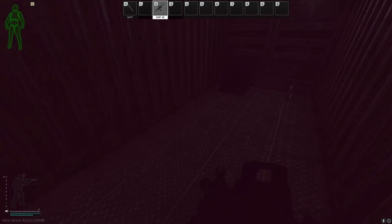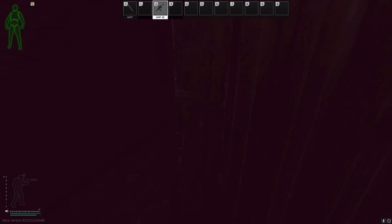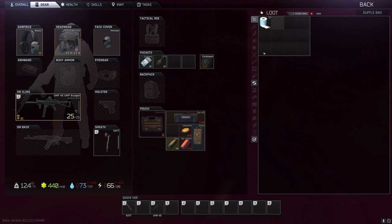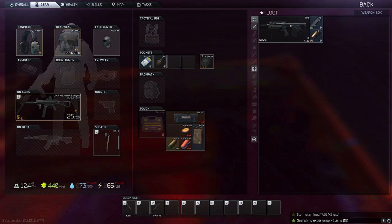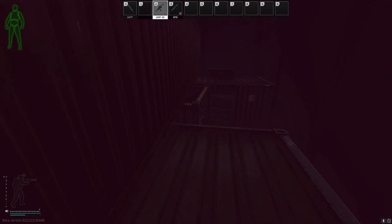We're going to start this run with some of the weapon cases on the left-hand side. You can get things like attachments and full weapons as well. Here is a great spot where the Iskras spawn — a lot of the beginner quests require Iskras and you can find them here. We then have a duffel bag behind this container, which can spawn quest items such as those Strike cigarettes. And then we have two weapon cases over here — one of them on top of the container, which can spawn full weapons like the RFB.